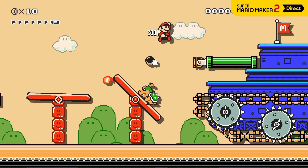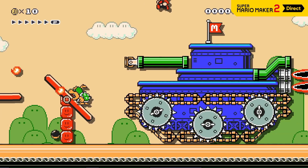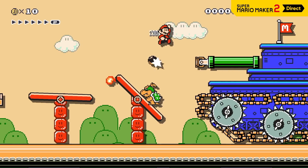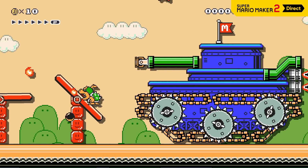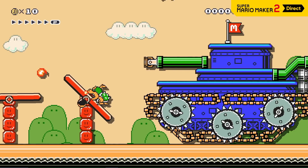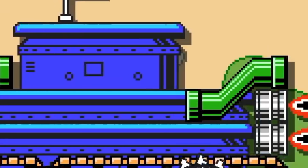Literally a second later, at 0:44, we see some very small-looking pipes, or at least they're thin. This could just be a decorative thing, and it's essentially just another kind of platform or block, but it's entirely possible also that maybe we'll be seeing the mini-mushroom so you can go in the little pipes. Then merely another second later, there are some small pipes again, but these ones they're angled.